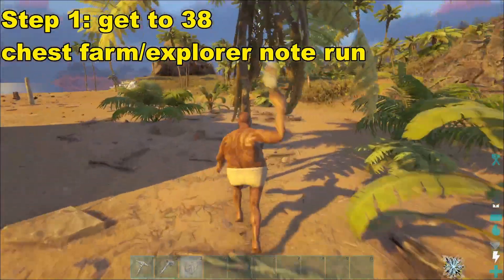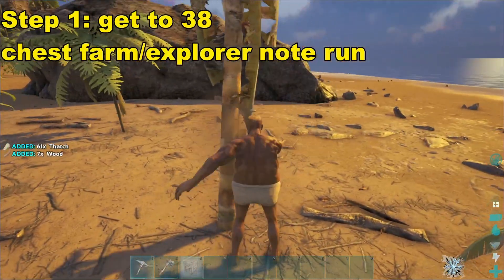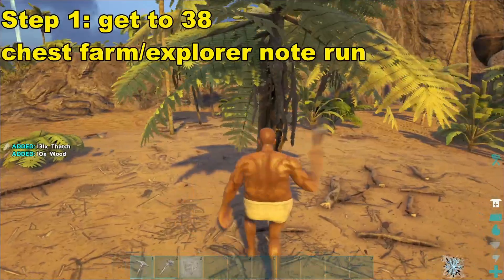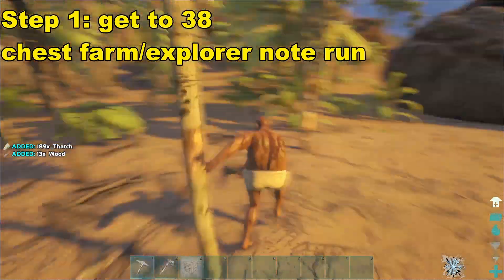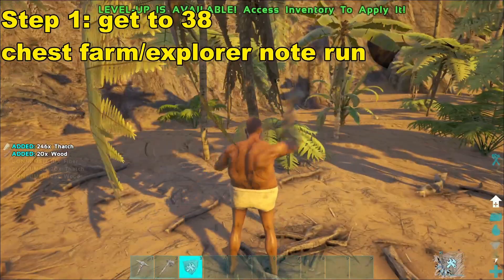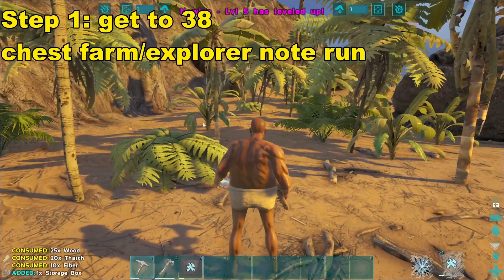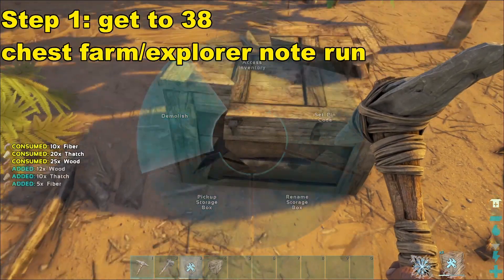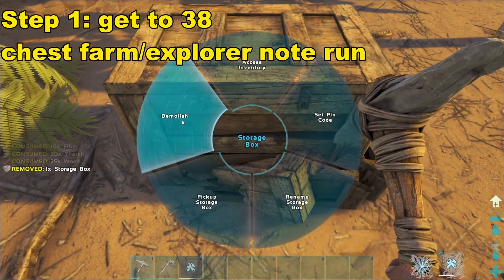So step one, I just spawned into the island. What I'm going to be doing is farming some trees and bushes and I'm going to start doing some chest farming. Preferably I would do an explorer note run if explorer notes were still in play, but they could be getting changed. So I will definitely just be doing chest farming right off the rip. If you haven't had an in-depth tutorial on this yet, it is in my XP video that I posted a few days ago. Essentially you just save up all the stuff to make a bunch of these little storages, put them on your hotbar, place them and demolish them — build them and just keep demolishing them. This is what I find to be the best XP method early game.